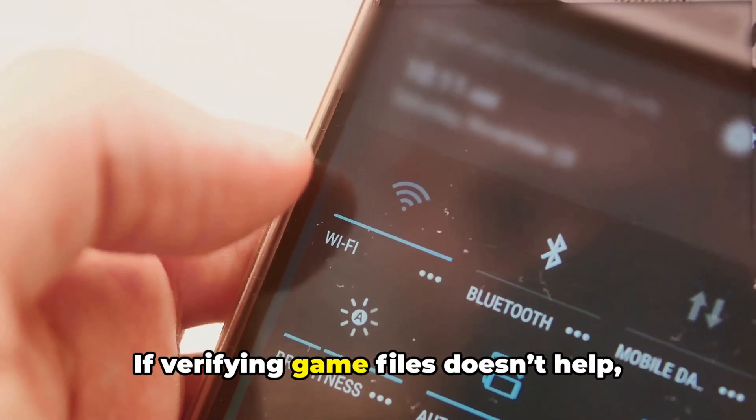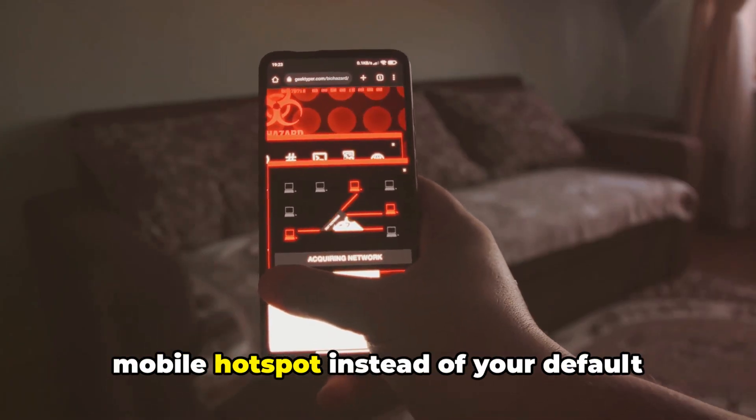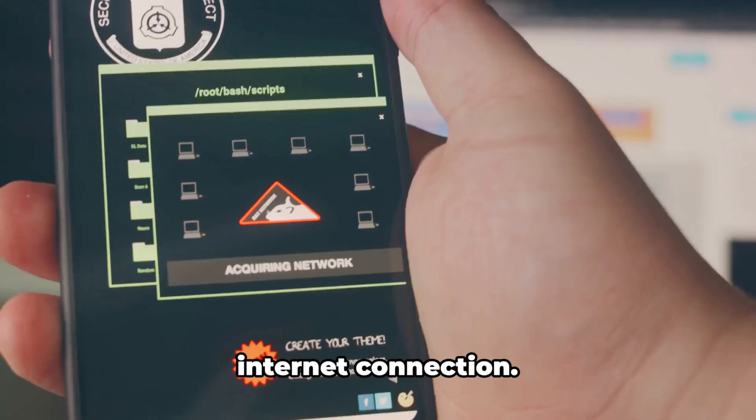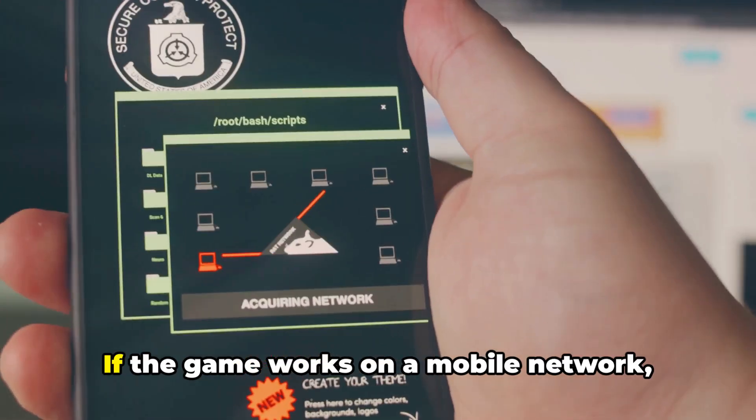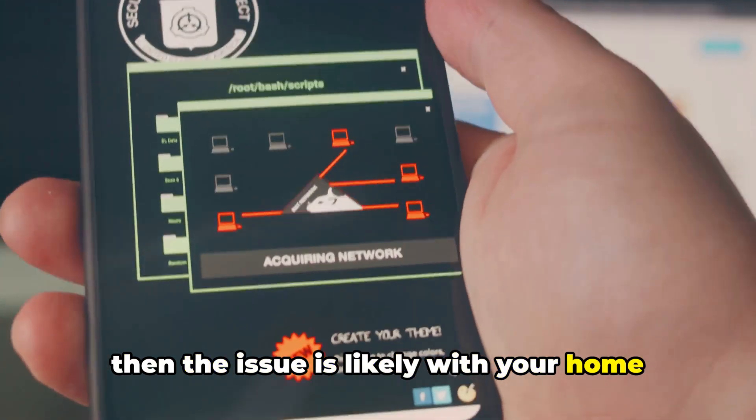If verifying game files doesn't help, try connecting your device to a mobile hotspot instead of your default internet connection. If the game works on a mobile network, then the issue is likely with your home network settings.